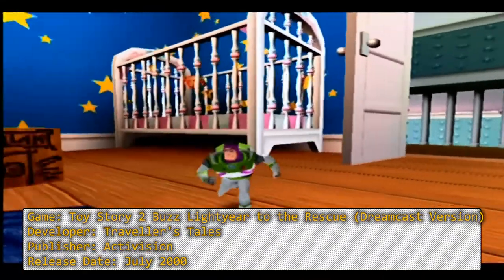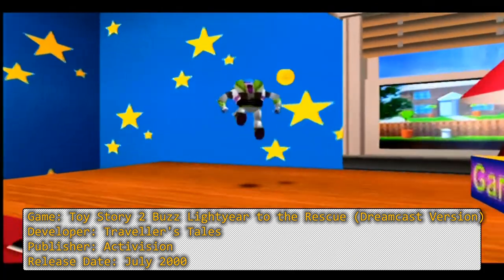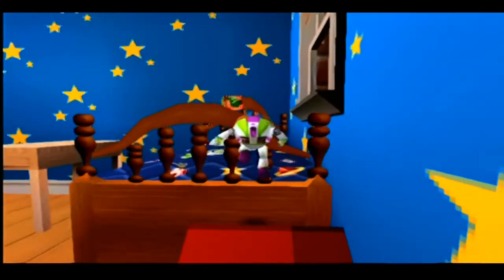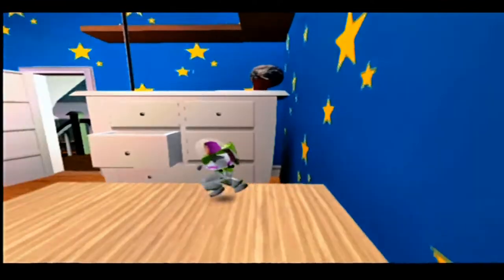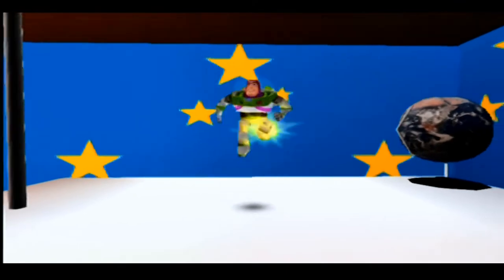One of my favourite PS1 games of all time — Toy Story 2: Buzz Lightyear to the Rescue. Really really good 3D platformer, one of the best non-Mario 3D platformers in my opinion. Think Mario 64 — you go into a level, you've got a big open world, and you've got five or six stars to collect. Each level is based on something from the film: Andy's house, the neighbourhood, Al's Toy Barn. You collect Pizza Planet tokens. It's very similar to Mario 64 but with Buzz Lightyear, and it's awesome. This just looks and sounds better on the Dreamcast than the PS1 or N64 version.